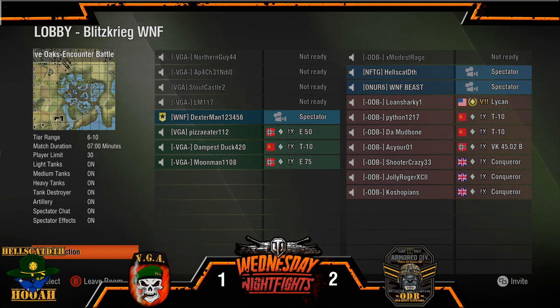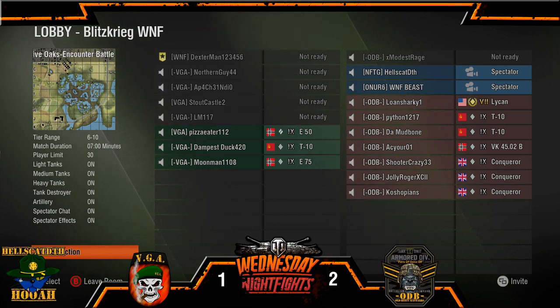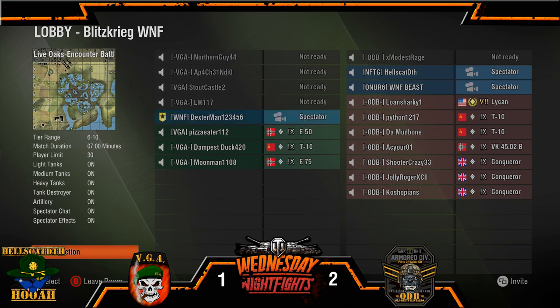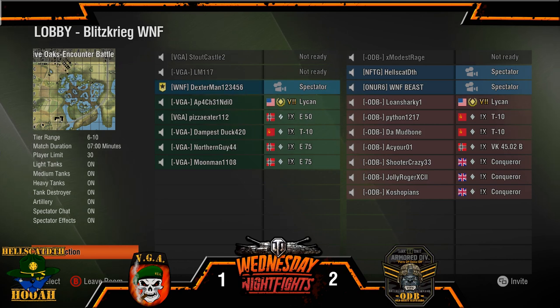A well-placed light tank in a certain area — say C6, C5 — could light it up. And then a properly placed pair of E50s can chew you up before you'd really push in there. I give this round to VGA — VGA might have this one. But I can't count out ODB. These guys are seasoned, so I'm super excited to watch.